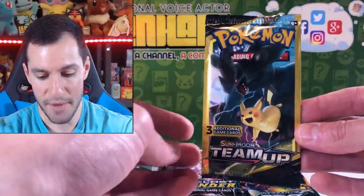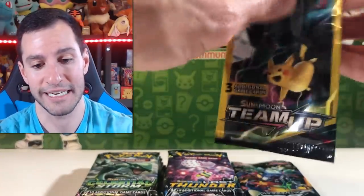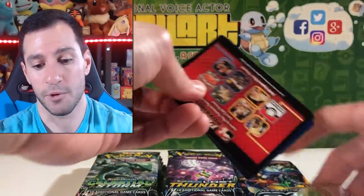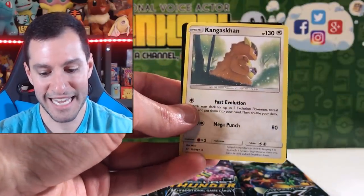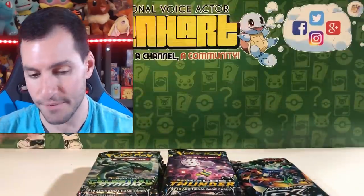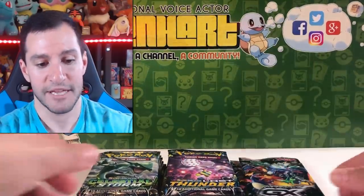Let's start off with this Team Up Dollar Tree pack that came with the actual trade and play day kit. This will go very fast unless we get an Erica's Hospitality — somebody did pull one of those from these packs. Marit, Faroseed, Kangaskhan, and that's just a little random card. Not even a code card. Shall we get into these packs?